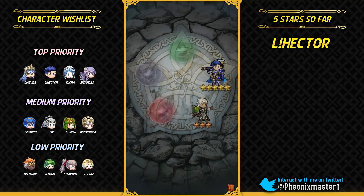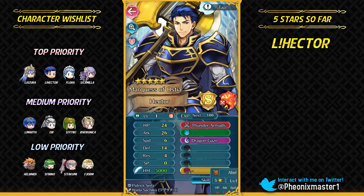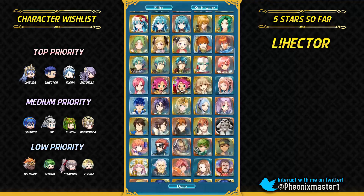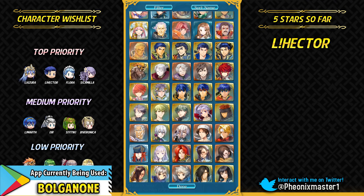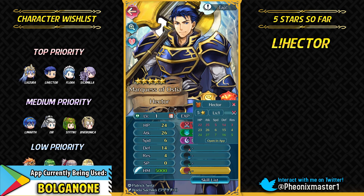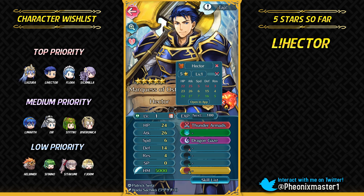I do have my Armor Emblem team built around him — a Fire blessing team. Let's search for Hector in Bolganone. This is Bolganone by the way, an app you can use to check IVs without closing the game. This is not plus attack — it's minus defense and plus HP. Okay, that's actually not bad. I guess I'm just gonna be merging him. I'm definitely gonna be merging him.